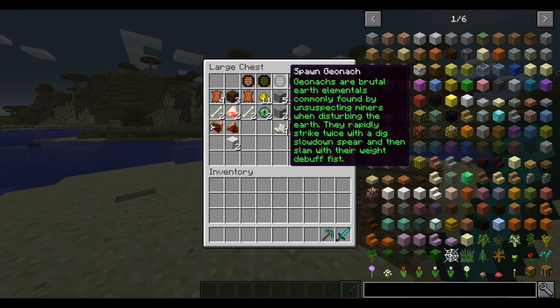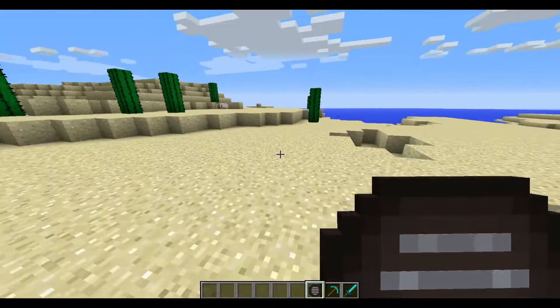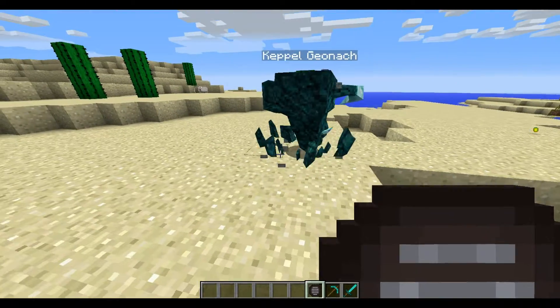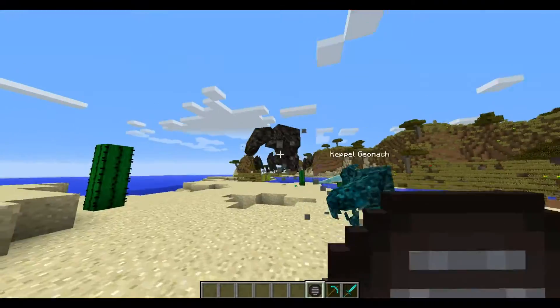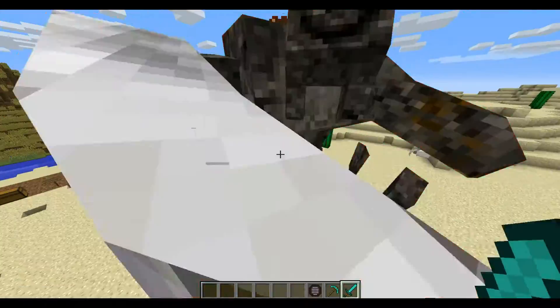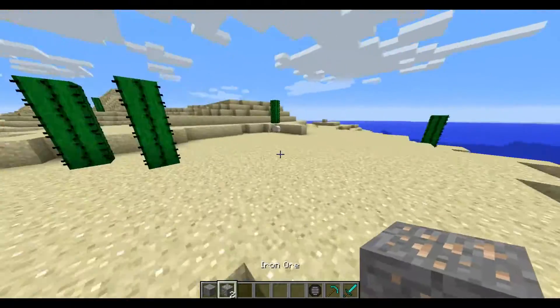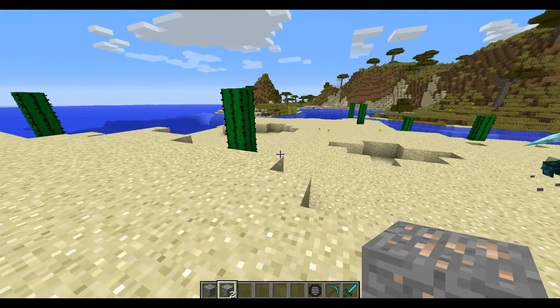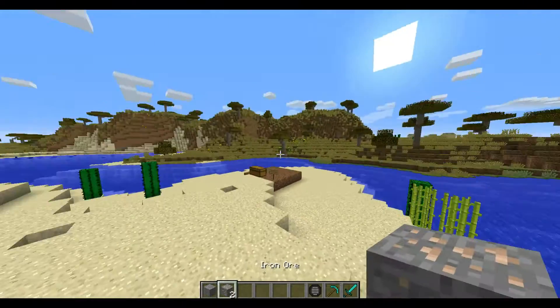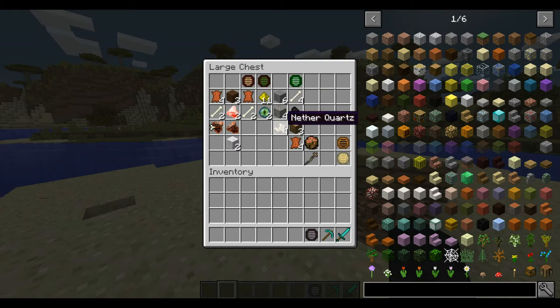Next up is the Geonac, which has a cool ability — and that's actually why we have the pickaxe. We got a rare one here, which can spawn. This thing can spawn underground under certain conditions: if you're mining any kind of ore, there's a chance it will spawn, break all the blocks around you, and try to kill you. It can also spawn above ground during certain events, since Lycanics has events. From what I can see, it drops stone, iron ore, and nether quartz.